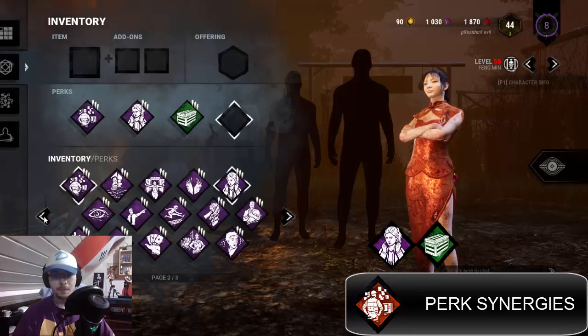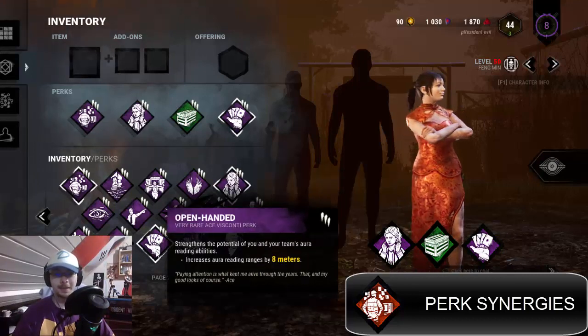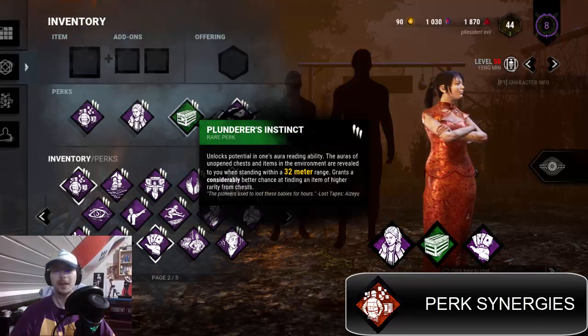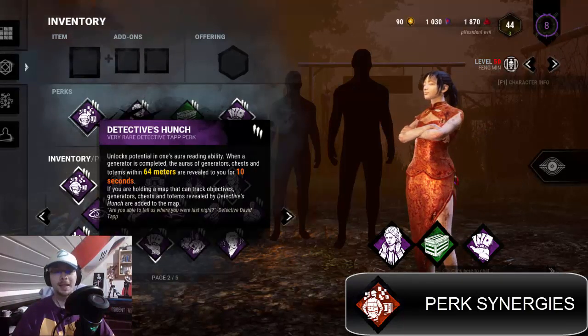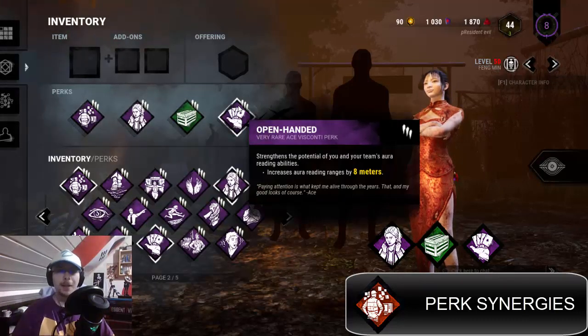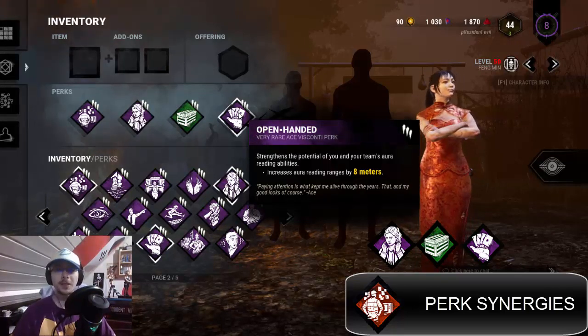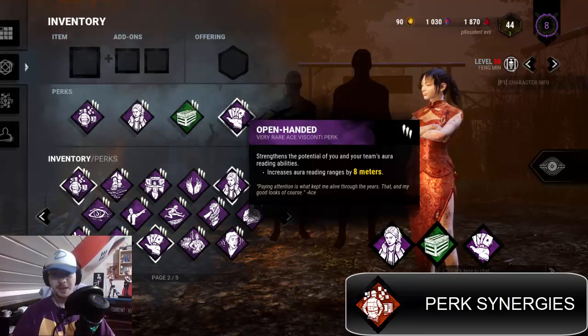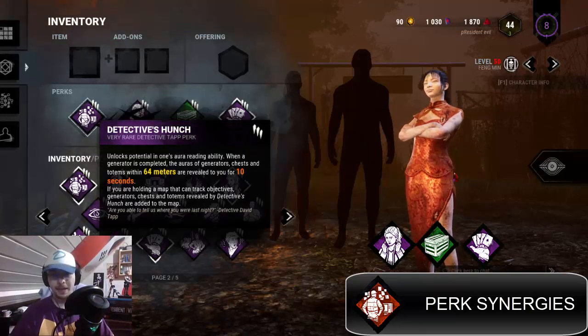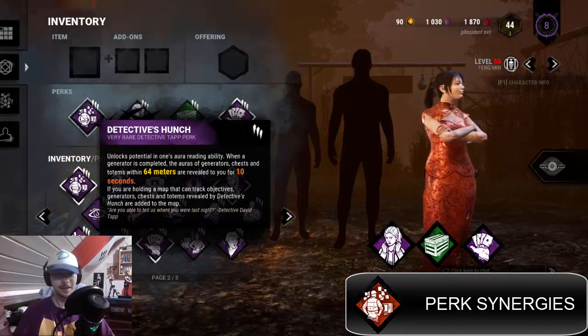Another perk you can pair Detective's Hunch with is Open-Handed, a very rare Ace Visconti perk. Plunderer's Instinct is a rare perk every survivor has from the get-go, and Detective's Hunch is a Detective Tapp perk, by the way. Open-Handed strengthens the potential of your and your team's aura reading abilities, increasing aura reading ranges by eight meters — which basically buffs Detective's Hunch from 64 meters to 72 meters, covering generators, chests, and totems.